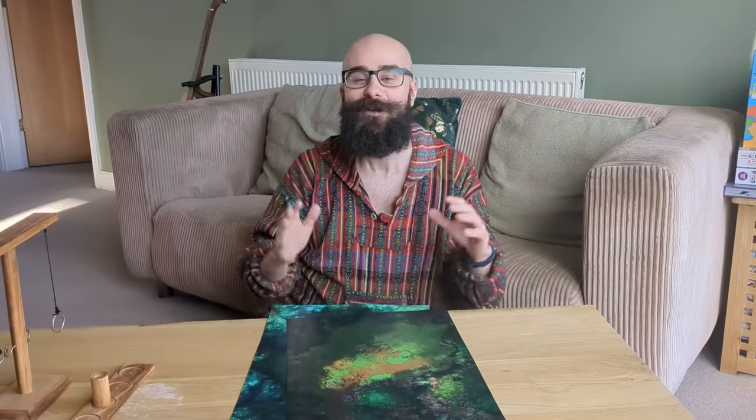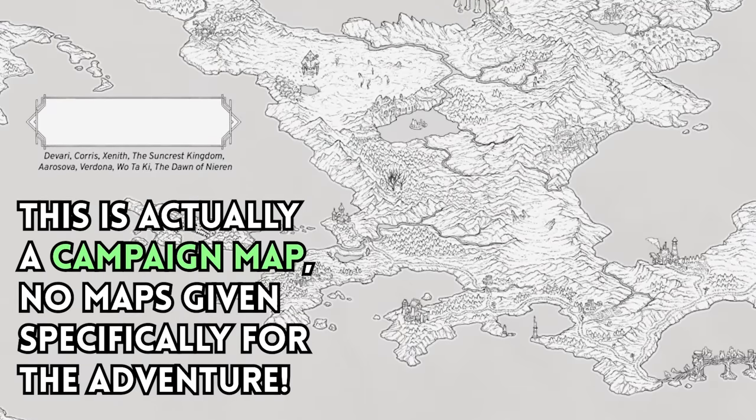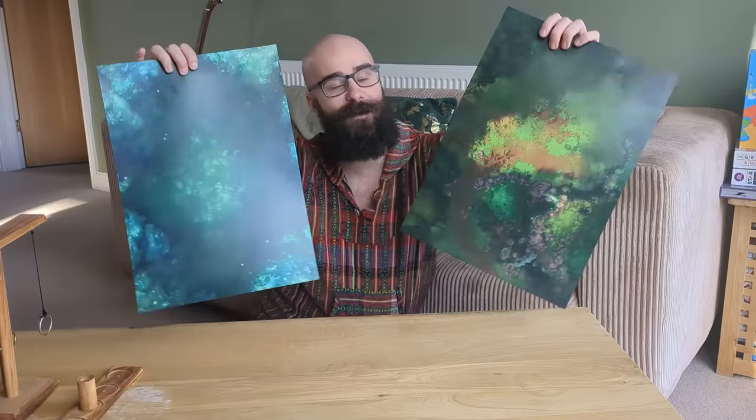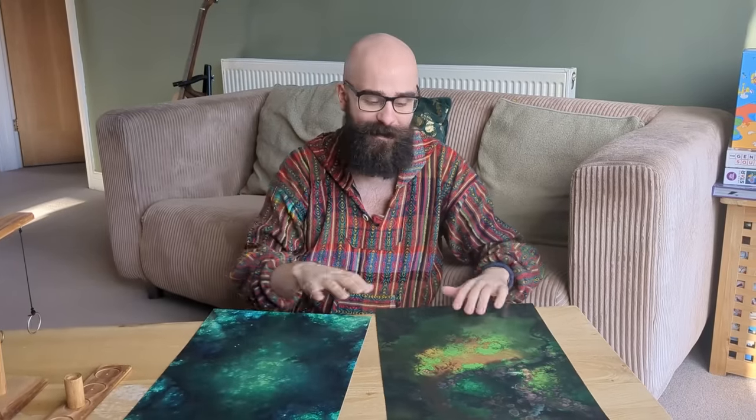I just finished cutting all these out — that took about 13 minutes to cut out all the Ancestry, Community, and first-level domain cards. They give you maps to run the adventure with, but they kind of suck — just black and white. So I printed off a couple of Cheppu maps on card instead. It's set in a forest, so I found two forest maps. Looks really good.